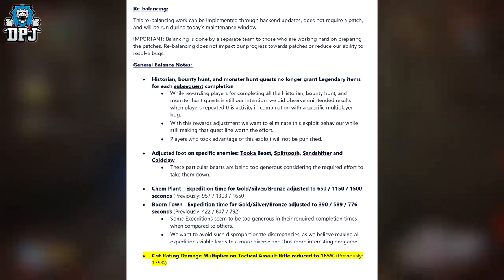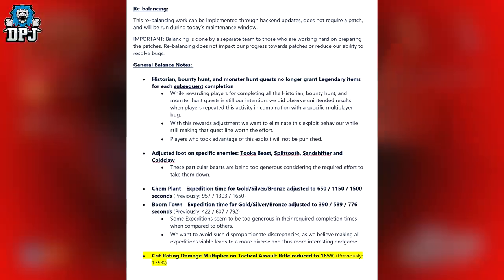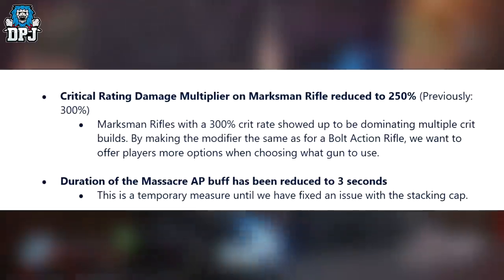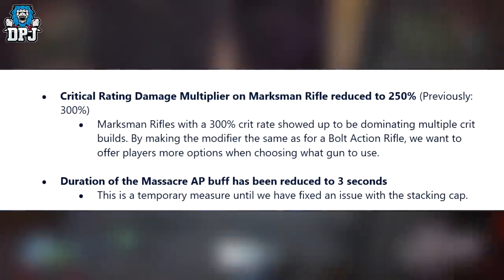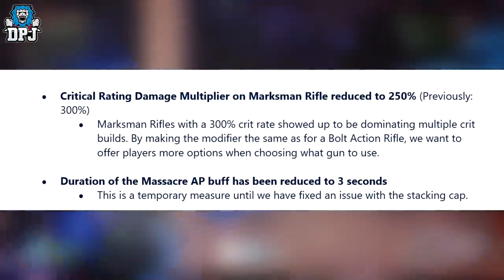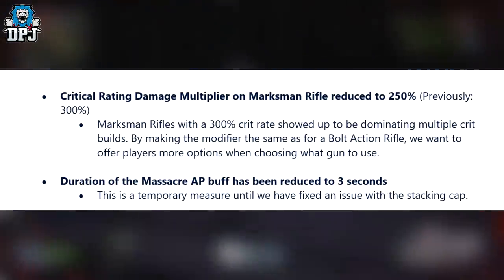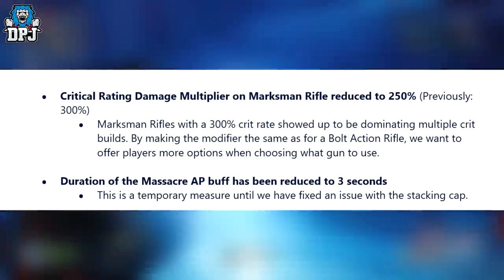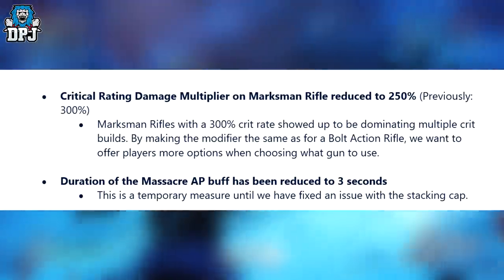Current Damage Multiplier on Tactical Assault Rifles reduced to 165%, previously 175%. Critical Rating Damage Multiplier on Marksman Rifles reduced to 250%, previously 300%. Marksman Rifles with a 300% crit rate were dominating multiple crit builds, so by making the modifier the same as for the bolt action rifle they want to offer players more options when choosing what gun to use.